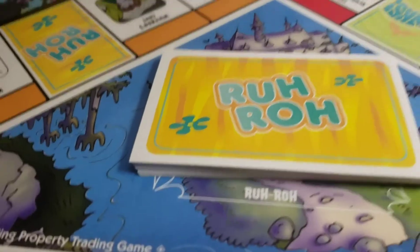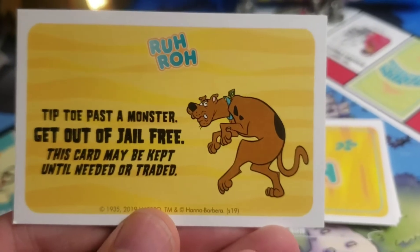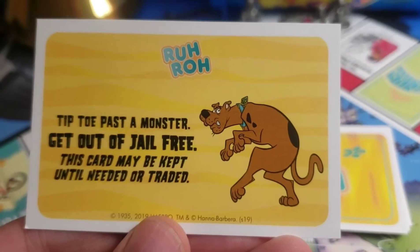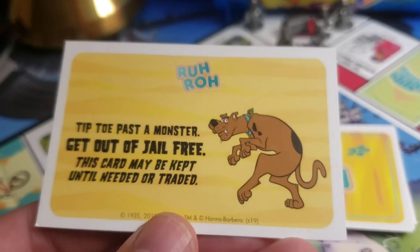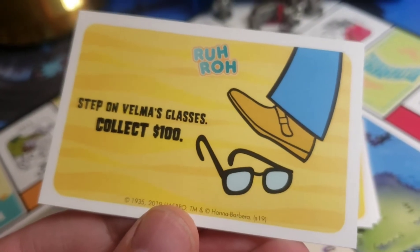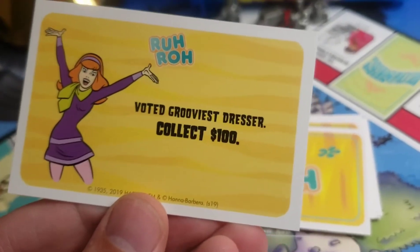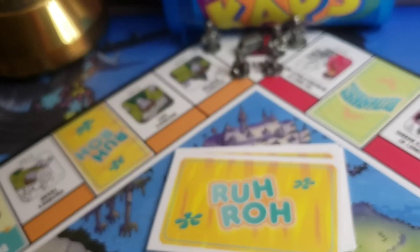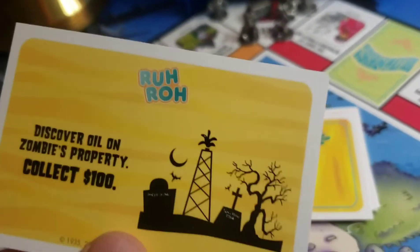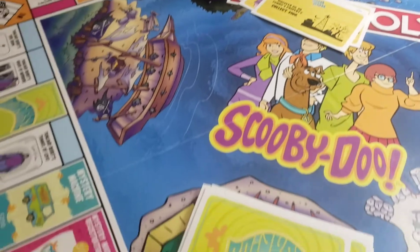Let's see what the Ruh-Roh cards say — that sounds like, uh-oh, maybe some trouble. 'Tiptoe past a monster — get out of jail free. This card may be kept until needed or traded.' 'Step on Velma's Glasses — collect $100.' Why are we stepping on Velma's Glasses? That's so mean! 'Voted GrooviestRessor — collect $100.' These are fun, guys. 'Discover Oil on Zombie's Property — collect $100.' How cool is this Scooby-Doo Monopoly game?